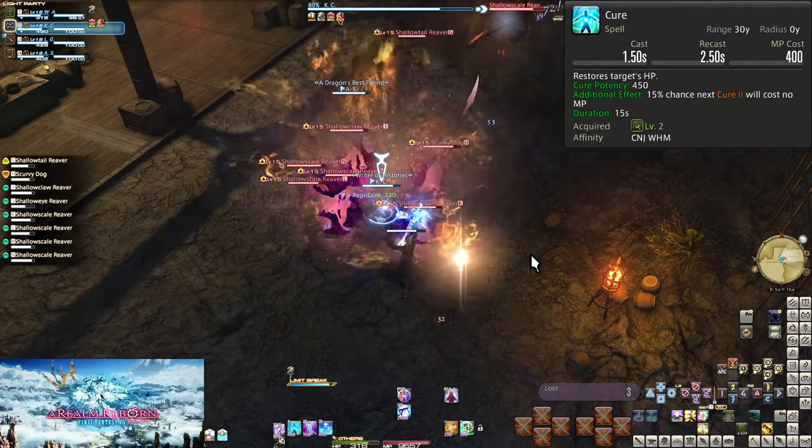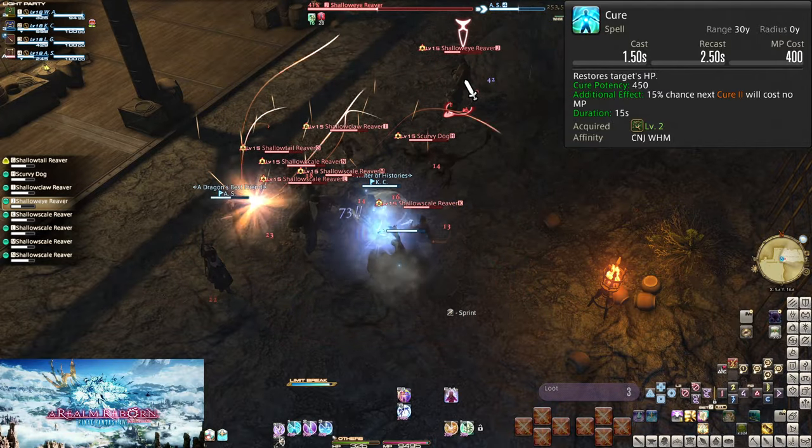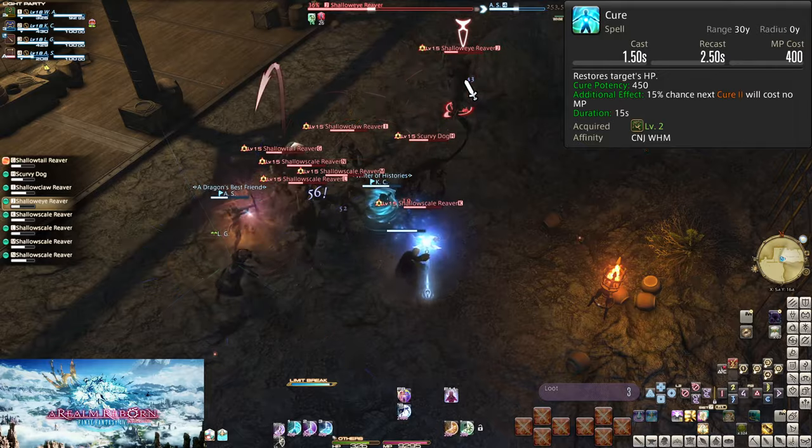Be smart with your healing. A good healer will make effective use of every cast. They heal less, not more — but all without letting people die, thanks to efficiency in their heals.